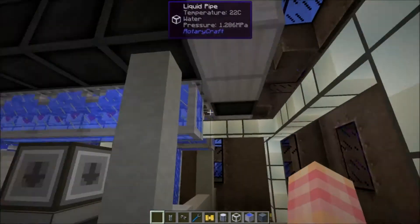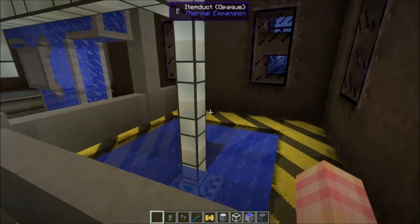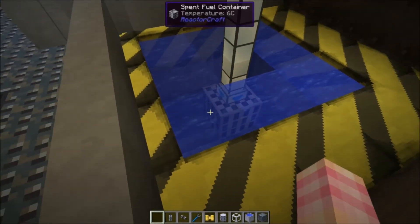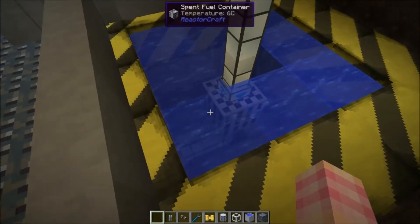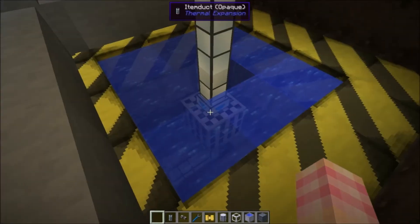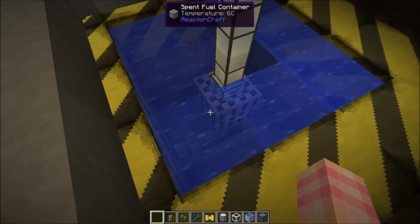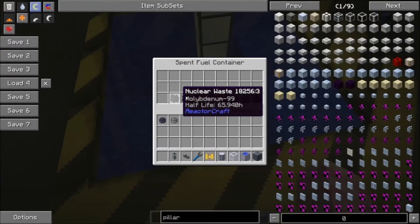The pipe pulling items out of these fuel cores is coming over here and piping into this spent fuel container. Now obviously this is just a small scale demonstration - ignore those pipes down there, they don't actually do anything anymore. I tried to get the stuff to come out and go into deep storage but I couldn't figure it out. So what I've got is a spent fuel container surrounded on almost all sides by water, which is what you want, except for the top which has the pipe. If I open it up, it's got some nuclear waste in it.